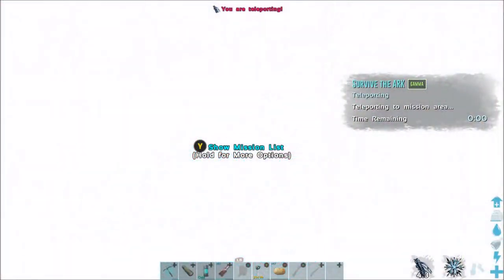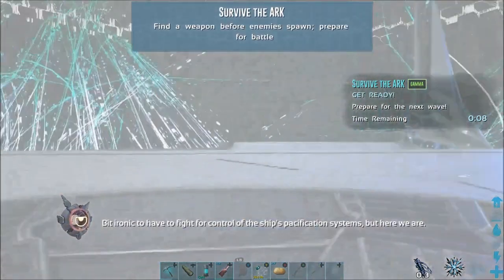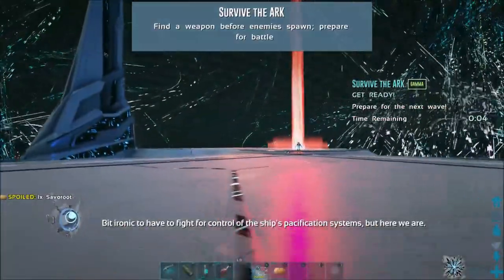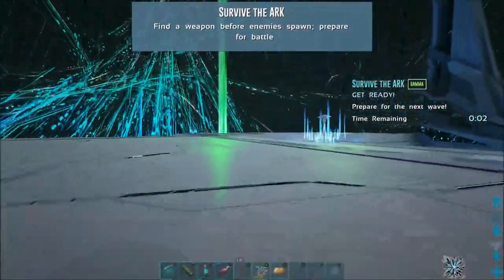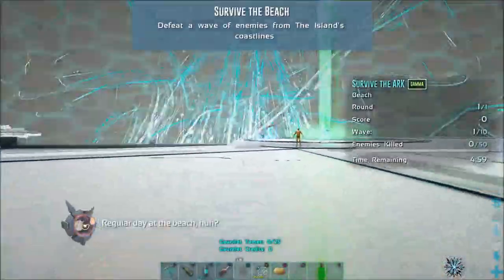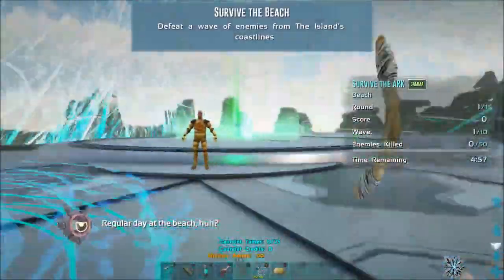What's up YouTube. In this video I'm going to show you a new glitch for the mission Survive the Arc. You can do this on Gamma, Beta, and Alpha depending on the armors you've got and what weapon you pick up, but it's a really good glitch. This is the start of Gamma.